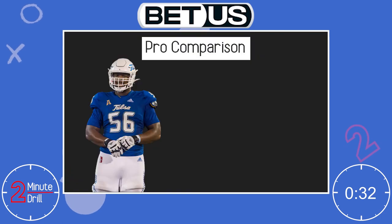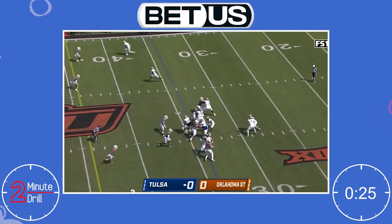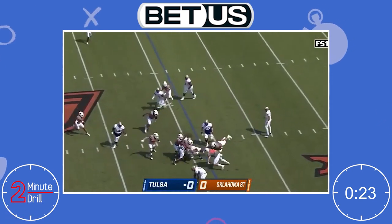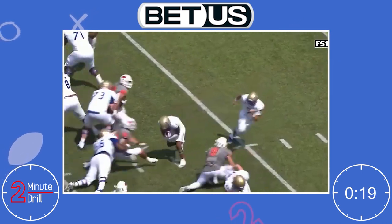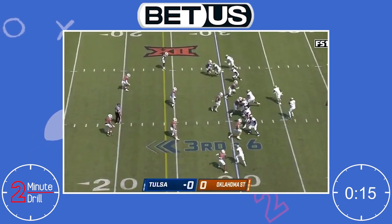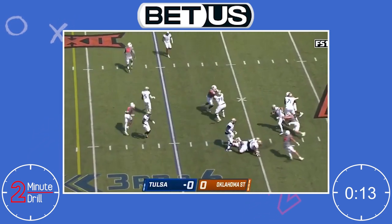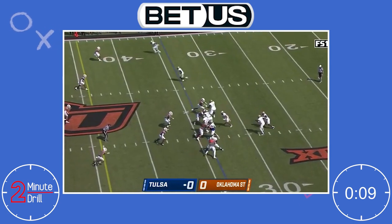For a pro comparison, Tyler Smith reminds me of Titus Howard's situation in the NFL. Howard was a bit of a surprise pick in the first round and has spent most of his pro career bouncing between guard and tackle. After a couple years of development, he seemed to have finally found a home at right tackle but may get moved again if Houston selects a tackle at the top of the draft. I foresee a similar situation happening for Smith. He has a similar frame and arm length to Howard and I think he will need some time before he can play tackle.